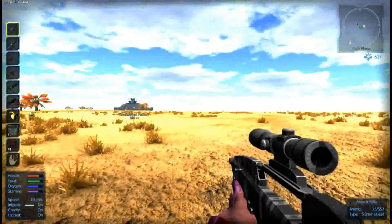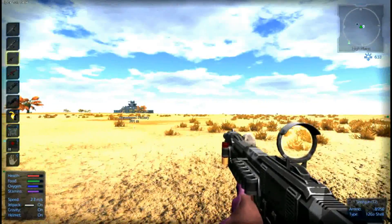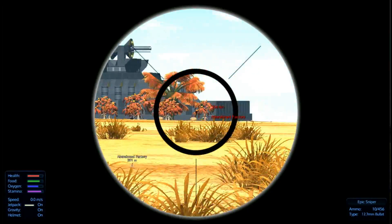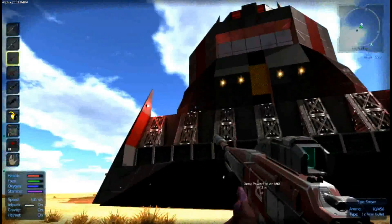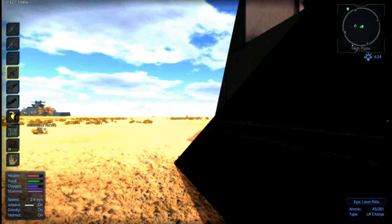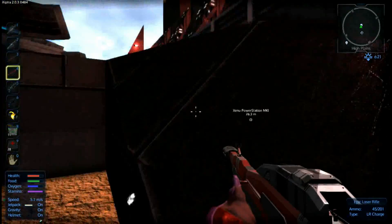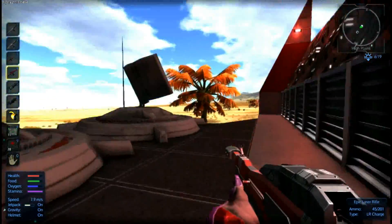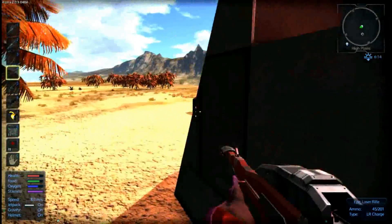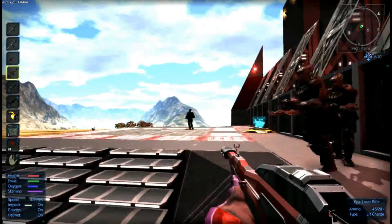I forgot to check to see if that thing even had turrets over there. Though I highly doubt it — it kind of looks like the abandoned mine on Akua, so I'm gonna guess that's what that is. Let us switch to our laser rifle. Decided to make some ammo for this bad boy. We don't have anything on this side, I don't see any bad guys. I hear them. And I don't see any turrets.